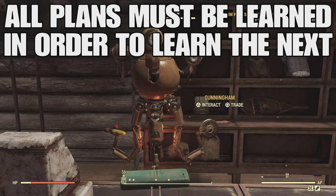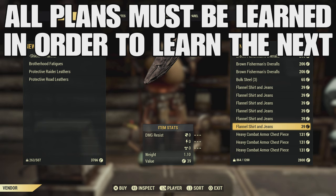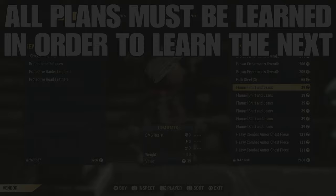That's still easier than getting the shielded raider lining, since for Brotherhood fatigues you just complete a quest to get the protective lining. Remember, all of these linings need to be learned in order — you cannot learn protective until you've learned resistant, and so on. If you have questions, let me know in the comments.